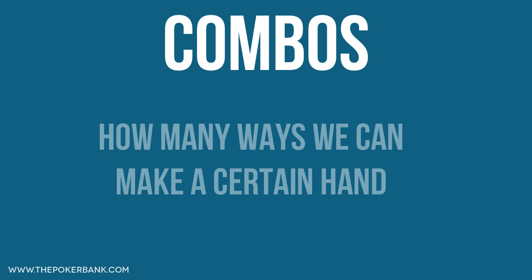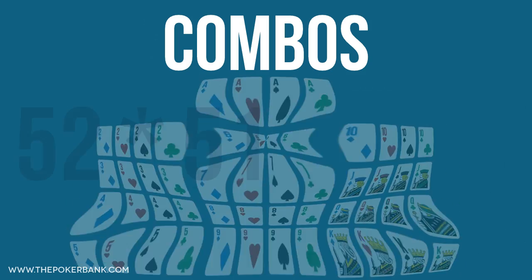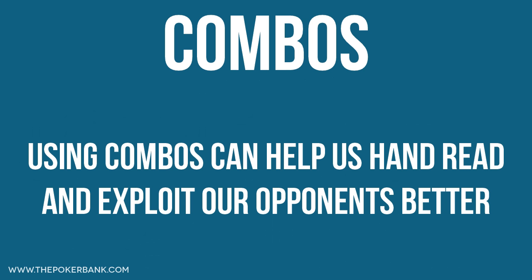Combos, short for combinations, are simply how many ways you can make a certain hand. In poker there are 52 cards, and in no limit hold'em we are only dealt 2 cards, which still makes for 1326 different starting combos. Combos are quick ways to add up these possibilities, which can be very useful for simple hand reading and also advanced math.